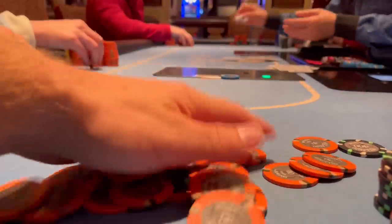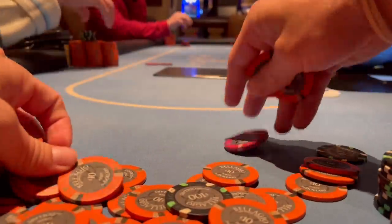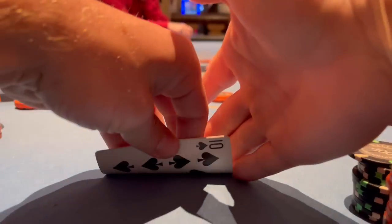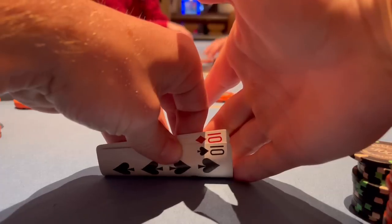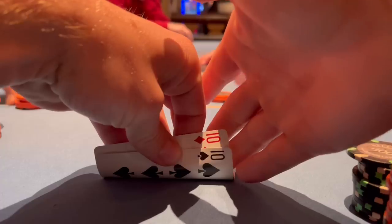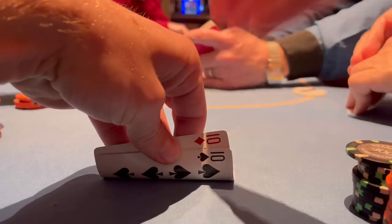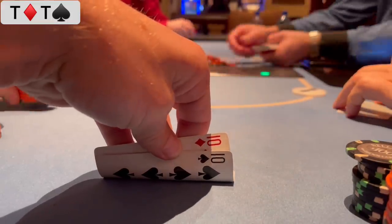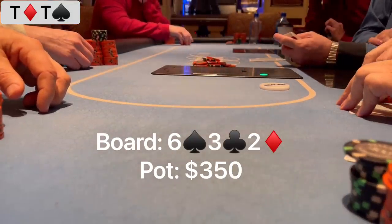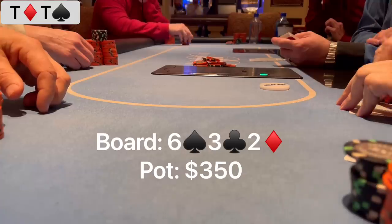We're up slightly on the day. I haven't eaten since breakfast about 12 hours ago, so I order some room service — steak and eggs — and eat right next to the table. Another hand comes up quickly where I pick up pocket tens in the small blind. There's a raise from the cutoff to $30, a button call, and I three-bet to $160. The cutoff folds but the button calls. Heads up out of position in a three-bet pot, and it comes out 6-3-2 rainbow. We flop an over pair, but this board is fairly connected with some two pairs, sets, and straights that my opponent can have.